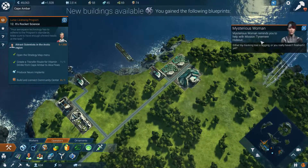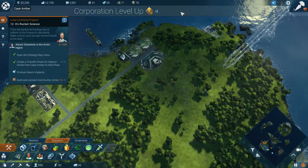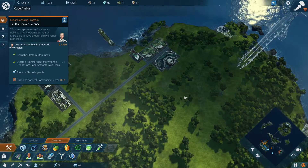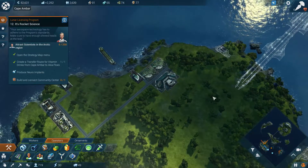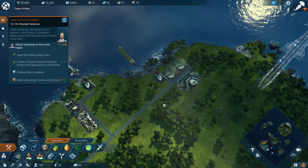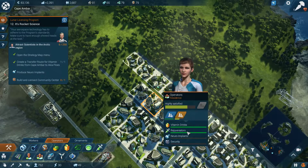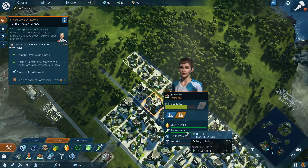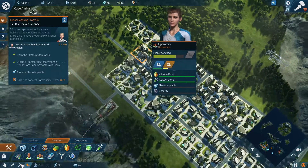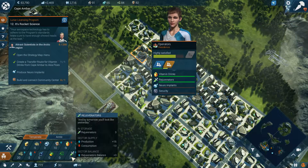Either my tracking tool is lagging or you really haven't finished it yet. These mentor popups are somewhat annoying. Fleet size increased — 33,000 credits. We are making a lot of money now, that's great. We do have a larger population as well. Didn't expect the management to show up. The need for rejuvenators is now satisfied, I think — 16 out of 13. We might actually need another one. It means that we are consuming less than we are producing.